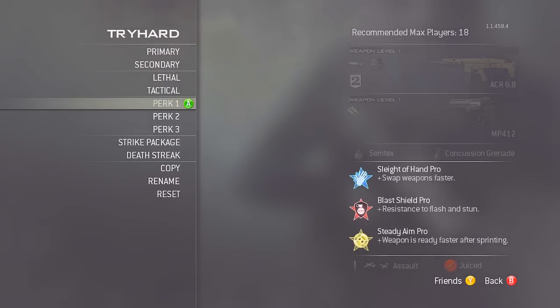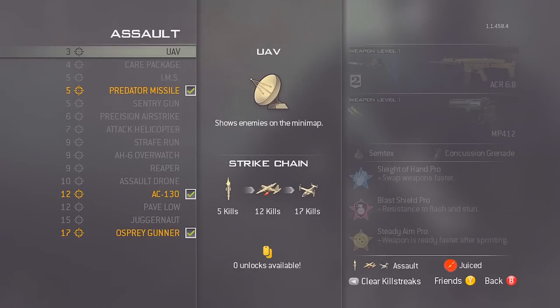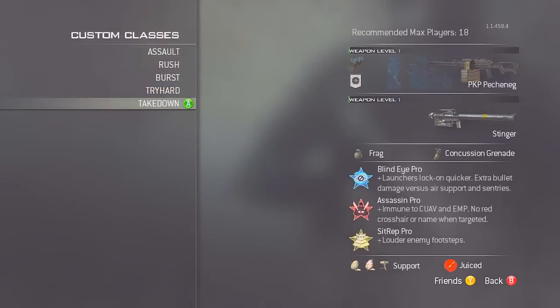For the assault killstreaks, this may surprise you — it's predator missile, AC-130, and osprey gunner. I can get this pretty easily. If you can't, feel free to lower it to maybe predator missile, attack helicopter, and AC-130. It depends on how you play — there's no sense pushing yourself if you can't do it; just build your way up in baby steps. With predator missile, AC-130, and osprey gunner it's a great way to get an unbelievable amount of kills.